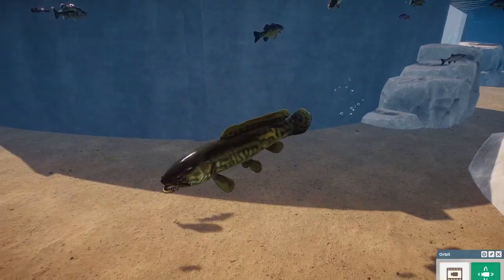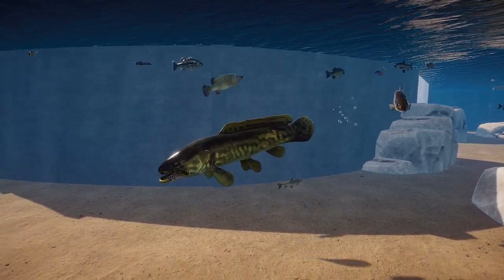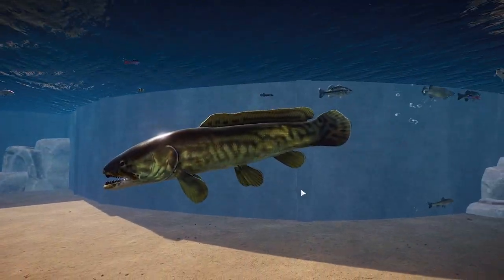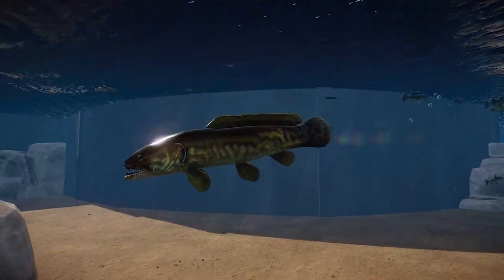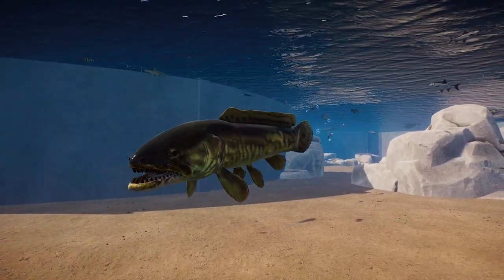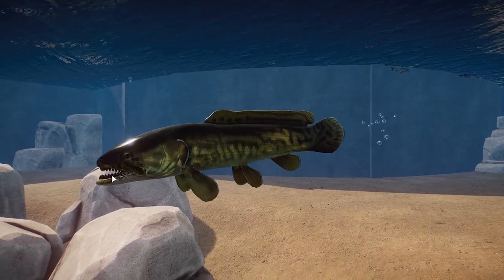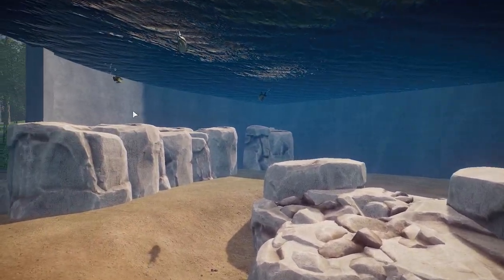We also have the bowfin. These guys oftentimes get mistaken for the northern snakehead, which we will actually see in a little bit. But these guys are really freaking cool. Look at their fins down here — they have three different sets of fins on their bottom, which I think is so cool. And they have these really powerful jaws. Just look at those teeth on these guys — you really don't want to mess with them.